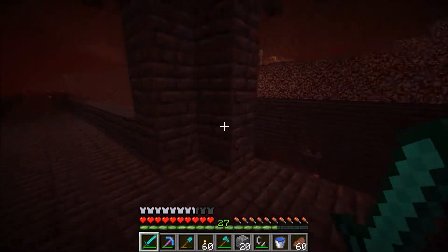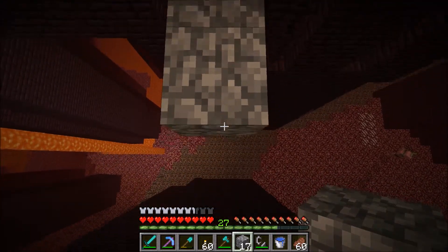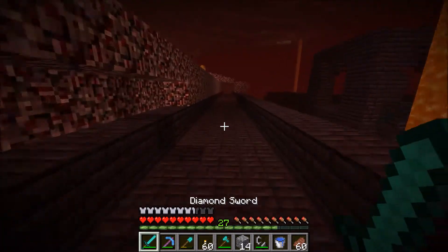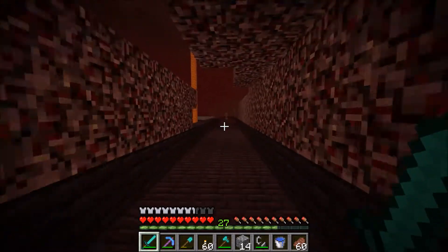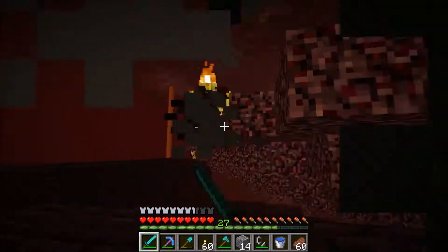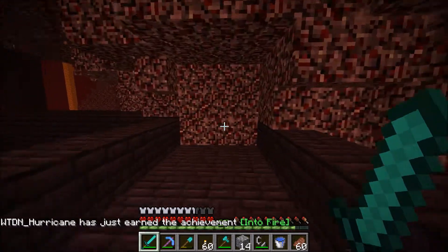Luckily I brought some blocks with me - I'll just go on over to this side. Don't get killed by a ghast. Let's go down this way. I hear the blazes but I don't want to fight them. Just dead ends here? Are you kidding me? We'll go back then. Go down here - hello blaze, okay bye, see ya, don't wanna be here. Oh no! Run! Don't hit me! Okay, good.